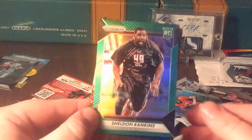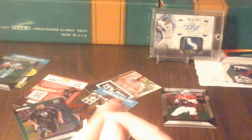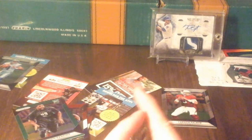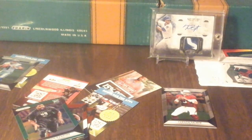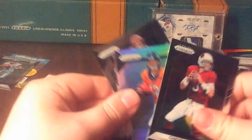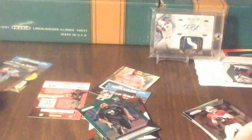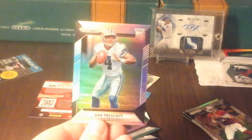You usually get two veterans and one rookie. So we got the red, white, and blue parallels — we got both. We got a green Prism and we got a bunch of rookies. Hold on a second. There it is. I don't know if I have his actual rookie card or not. I know I have his Shimmer, but I don't know if I have his base card yet. And the best part of the video — we got Dak Prescott Rookie.